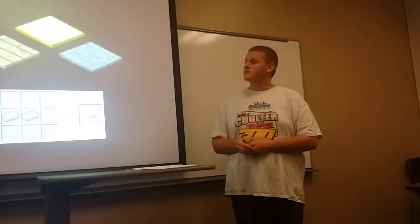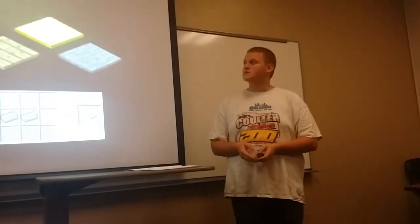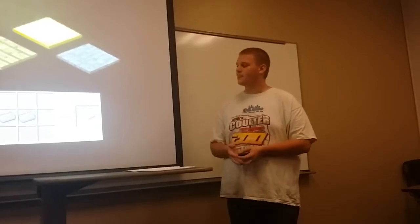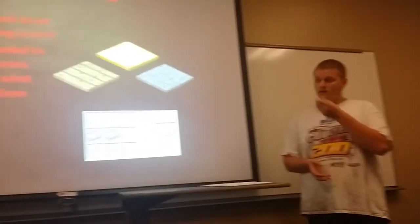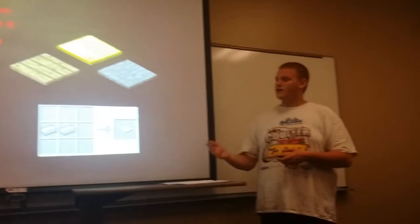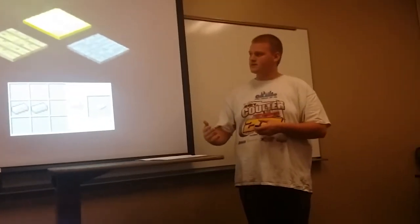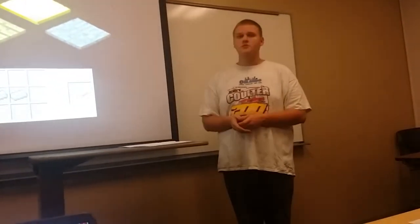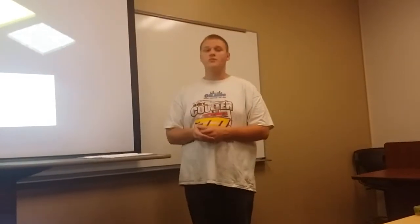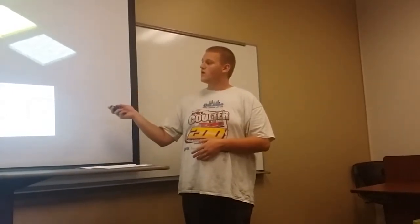Next are pressure plates. Pressure plates emit a signal when something is on them, and come in three main varieties: stone, wood, and weighted. The variety changes what it takes to trigger them. A wood pressure plate can be triggered by virtually anything — entities, mobs, and so on. A stone pressure plate cannot be triggered by an entity and requires a mob, be it player, monster, or animal. A weighted pressure plate can only be triggered by the player.